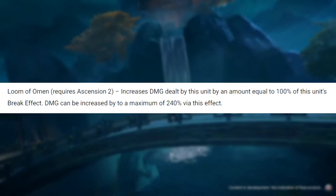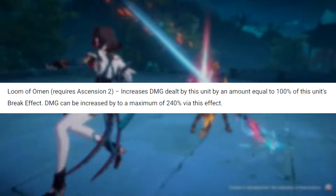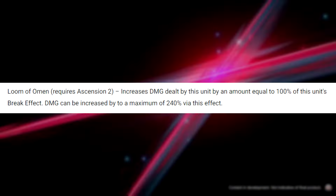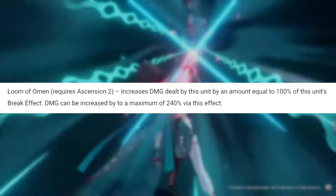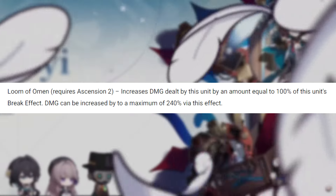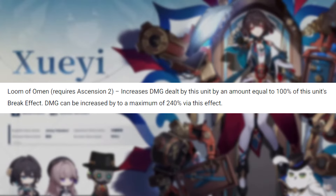You're only going to gain stacks from her elemental burst, skill, and auto attacks, or your allies' attacks. Her ascension traces are actually kind of important too. It's going to increase your damage by 100% of your break effect, up to a maximum of 240%. So you can just build break effect and you're going to be gaining free damage bonus. You don't really need to build any damage bonus on her — just build break effect and it translates into damage bonus automatically. It's dual scaling, which is super, super good.